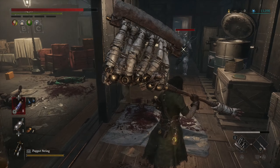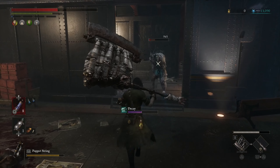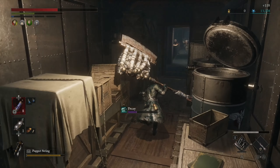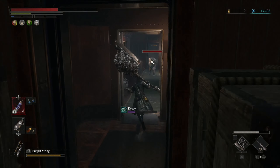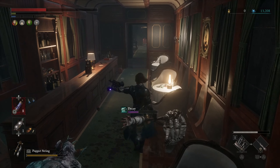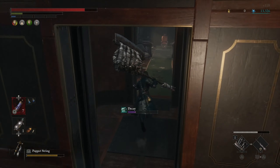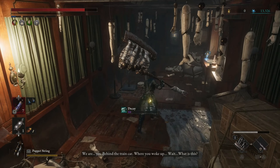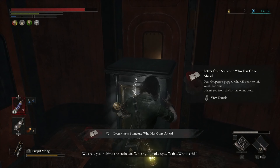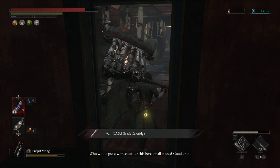Anyway, before you go this way, make sure to go over here — this is basically where we first woke up, like in the very beginning of the game, the first thing we did. There are a couple of things we can grab over here. Behind the chair, get inside, grab the letter and open the safe.